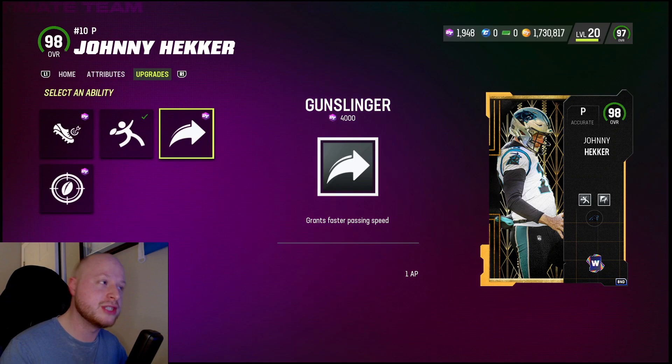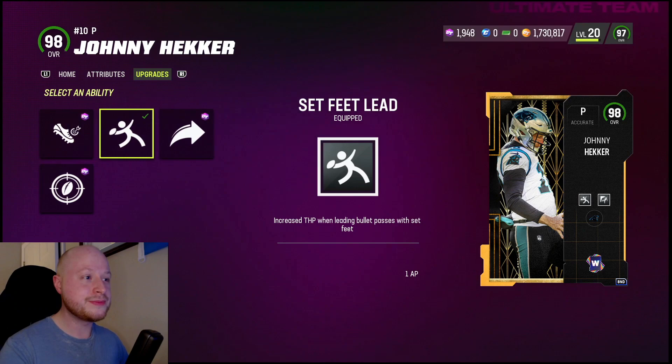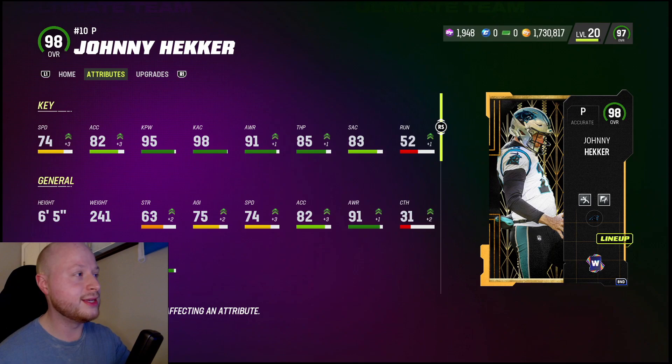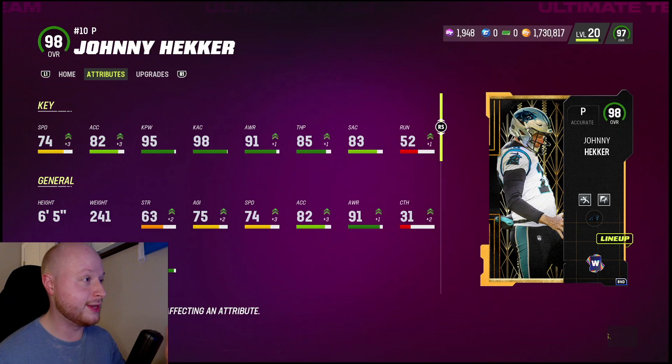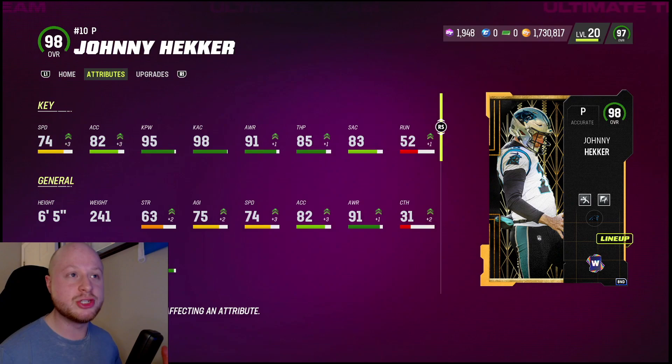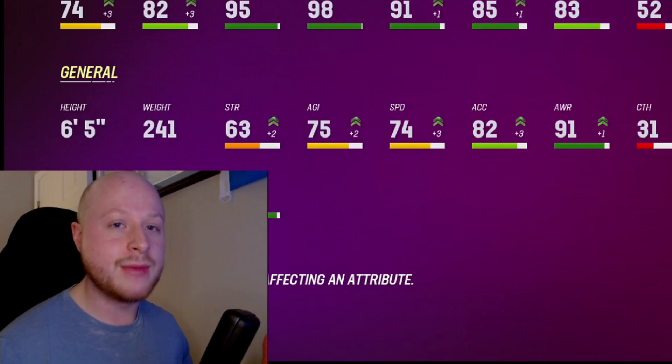It's a punter, so you can't really ask for too much — it's a special thing they're doing here. I wish we could have gone with Set Feet Lead and Gunslinger instead, but at least we got Set Feet Lead and Fearless. I don't think the attributes matter as much as the abilities, but he's got 74 speed, 95 kick power, 85 throw power, and 83 short accuracy.